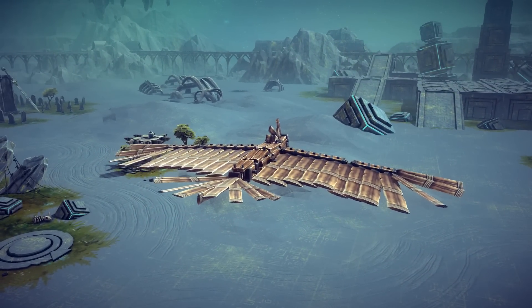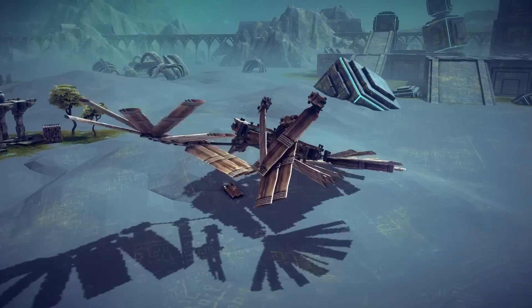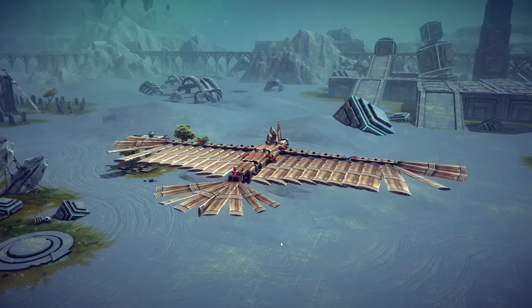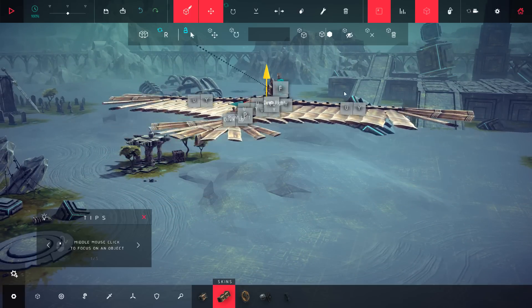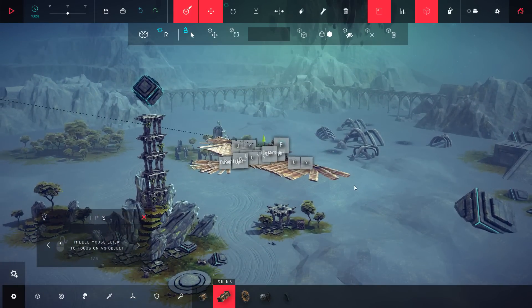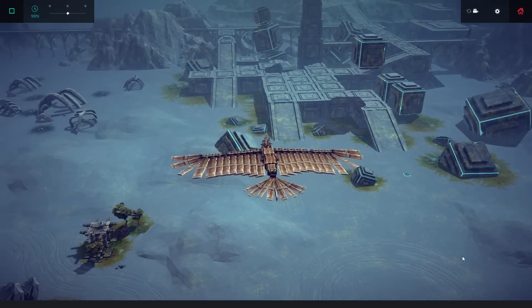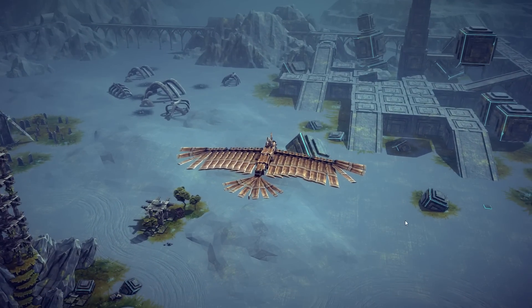Obviously this creation you probably need to use invincibility, but we're going to try and fly again. Just need a little bit more room. This was so low on the ground to begin with, it was damn near impossible to fly. That seems about right — that's going to give me enough flappy time to actually take off here, so this should be fun.